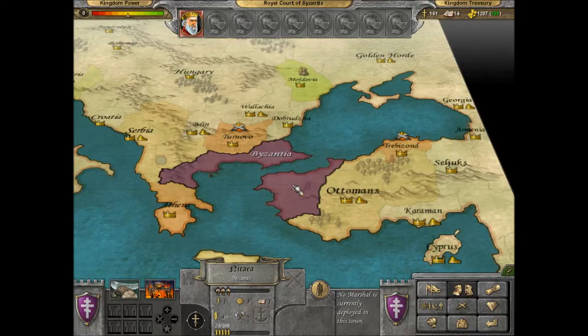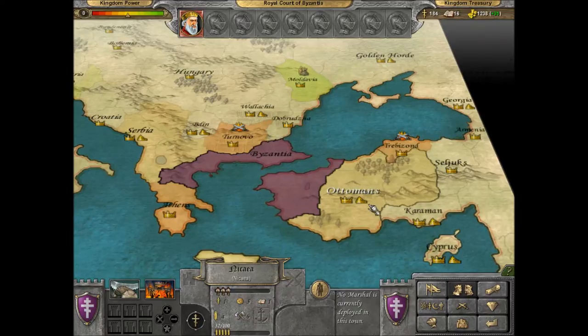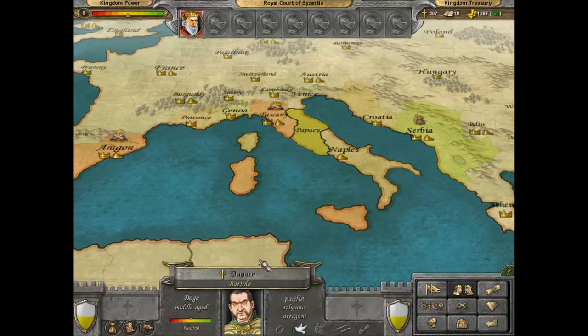Let's get on the political map view. The first thing you can do is have a look to see who you're at war with. We're at war with Trezibond and one other. It's random every time you start a new game, so no game is the same.